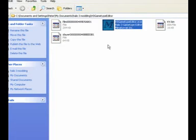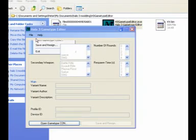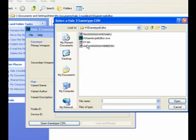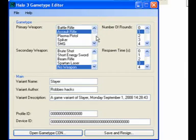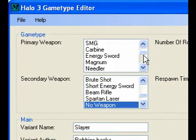Once that's done, open your Halo 3 game type editor, and then open your map. Once it's open you'll see quite a few menus with weapons.